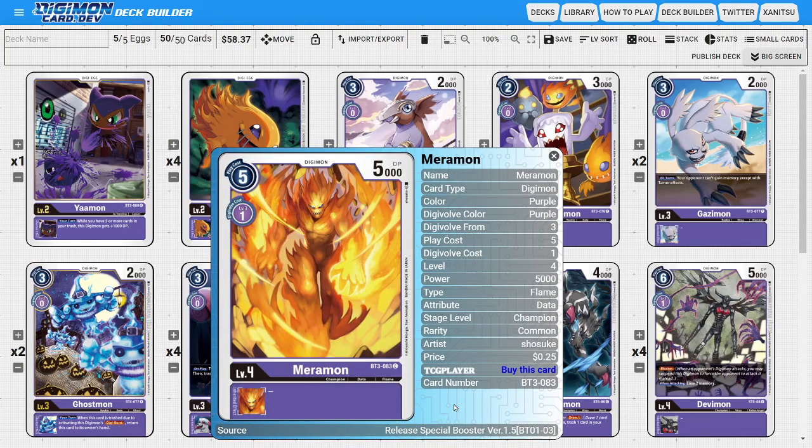Next, on to the champions. I'm going to be running four copies of Maramon. Maramon is really only in the deck because he evos for one. That's all we care about — using him as a good stepping stone to get into him and off of him as fast as we possibly can.